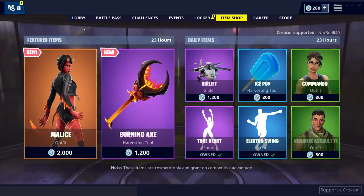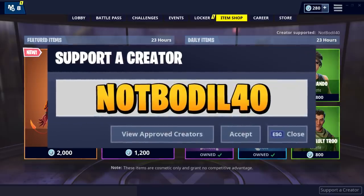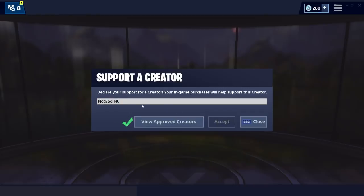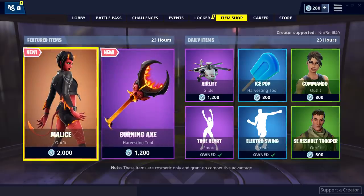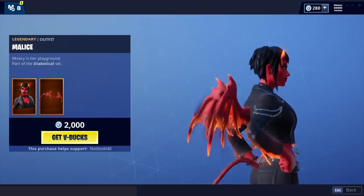Alright, the new skins on the item shop are actually fire. What you guys gotta do is use code 'NotBoring40' on the item shop right now. If you want to support, you can use the code — hit Support-A-Creator, write 'NotBoring40', hit accept, it gives you a checkmark because checkmarks are nice. And then this skin — if someone buys it, send me a screenshot on Twitter.